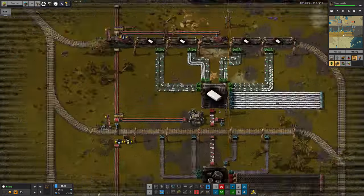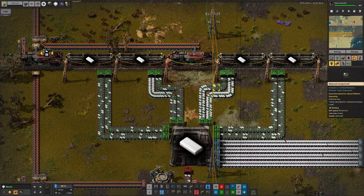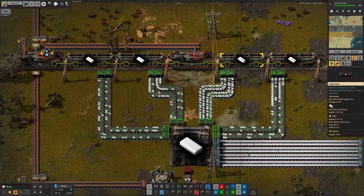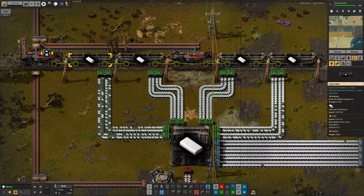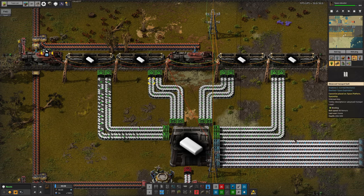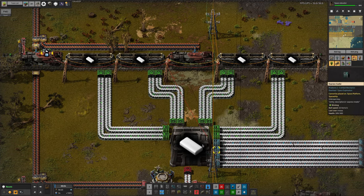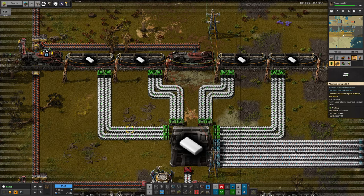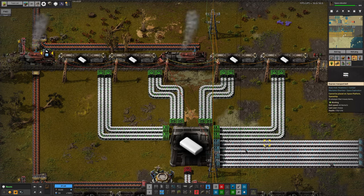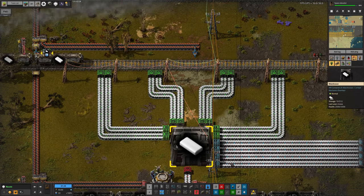To help speed that up, Mark has upgraded the belts from blue to green ones, so we can now load the trains a little bit more quickly. This one is now actually full - we're now able to start stockpiling a little bit of plastic in this warehouse. Even though there are four belts feeding in, the two feeding out are capable of taking nearly all of it, because the green belts are 60 per second whereas these are 45 per second.